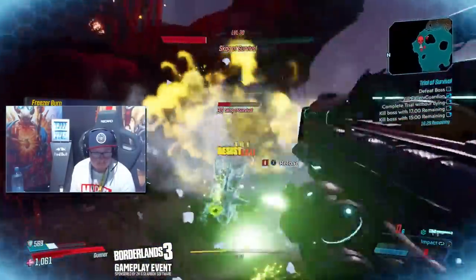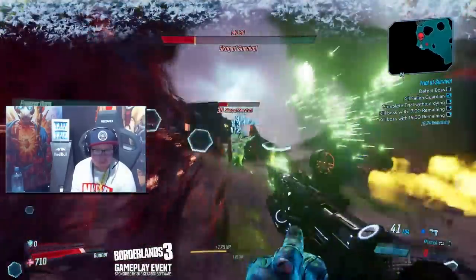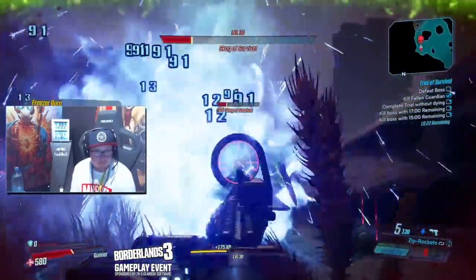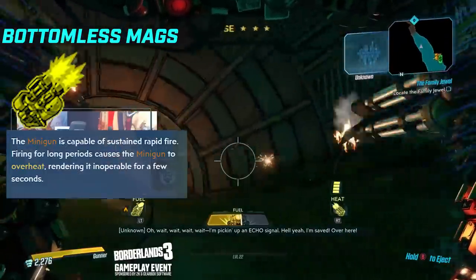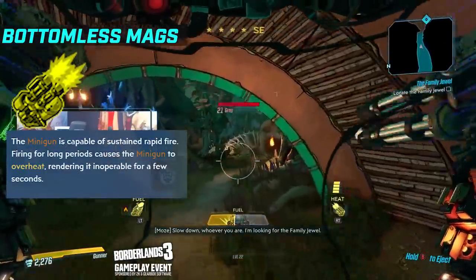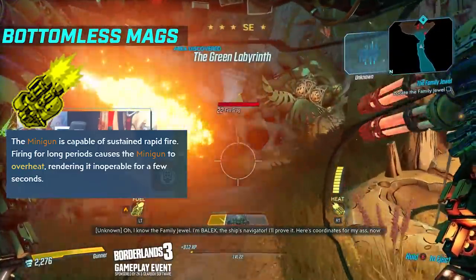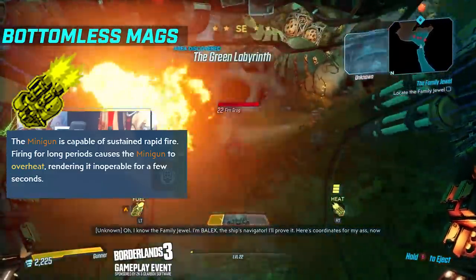Sorry about the camera on screen and the fact that I have no neck, apparently. I know it's in the way of some of the skill trees, but this comes from the stream I did at Gamescom. The minigun is fairly straightforward - it is sustained rapid fire. You don't really have any ammo, but you do have an overheat meter. When it overheats, you have to wait for it to cool down. This is the first action skill of the Bottomless Mags tree.